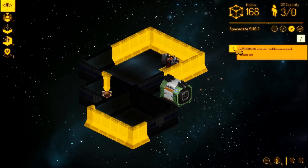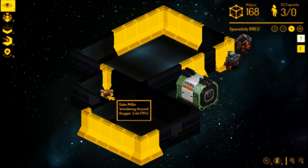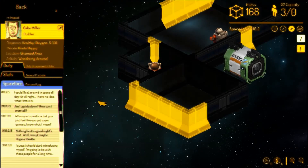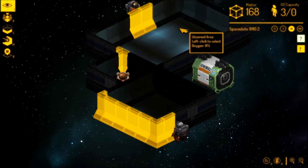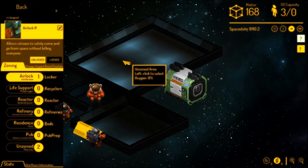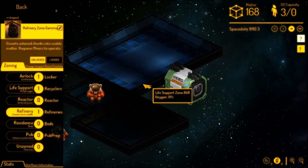Jeff the chicken man has got better at building. As they do things, they'll get better — they sort of level up as well. There's an unzoned area. By clicking on an empty room I can zone it. So that one we want to be the airlock, this one life support, and this one the refinery.